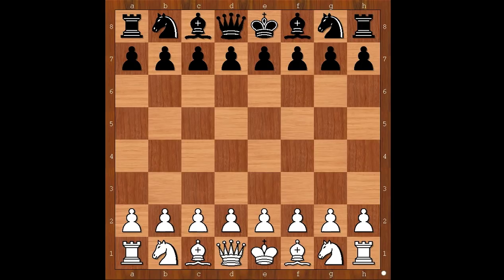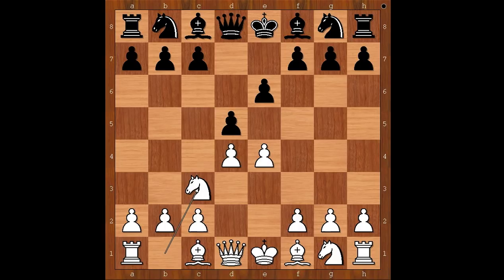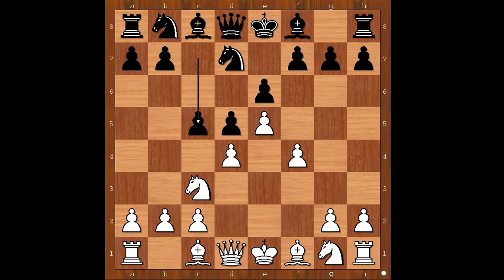Ernesto Inarkiev had the white pieces and he started with e4. Ibrahim Sultan played e6. d4 d5 — the French Defense. Knight to c3, knight to f6, e5 attacking the knight and gaining space on the board. Knight from f6 to d7, f4 defending the pawn on e5.